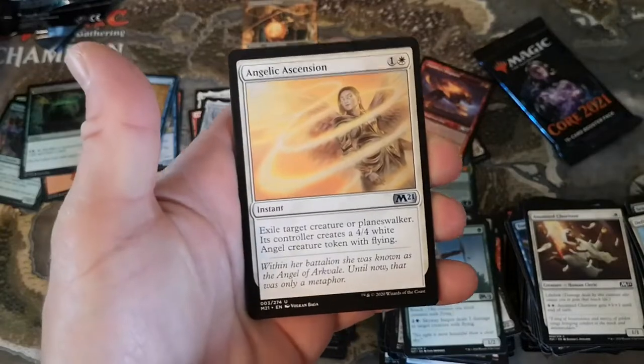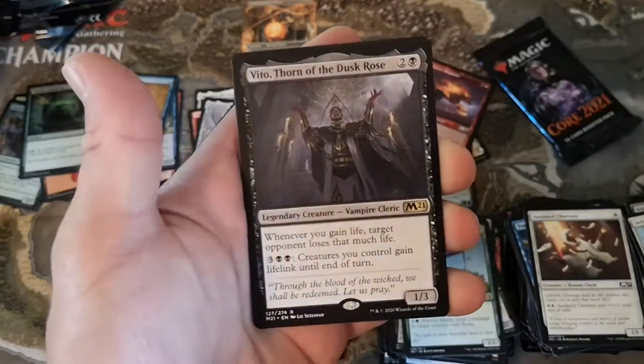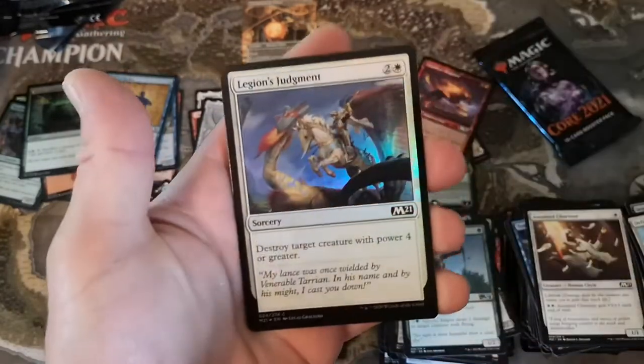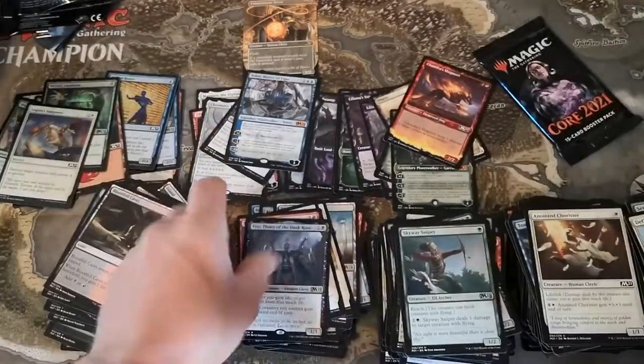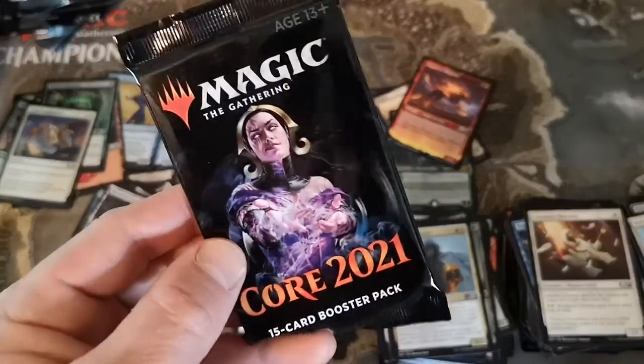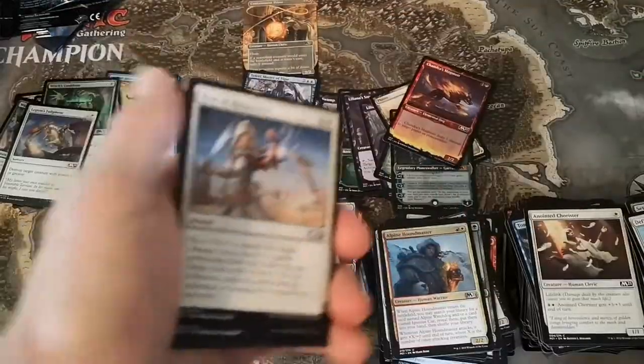Angelic Ascension - we just ascended to the heavens with that Grim Tutor! Veto - that's on the list, about eight bucks, not bad. And there's a foil Legion's Judgment - foil common - a little bit of value. Alright, last pack. What's in here - it's Lily - Miss Lily! Lily is on the list actually, $14.